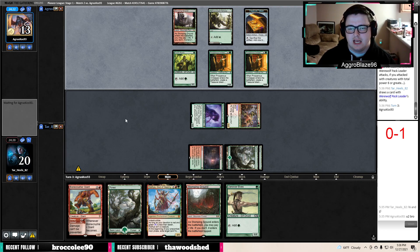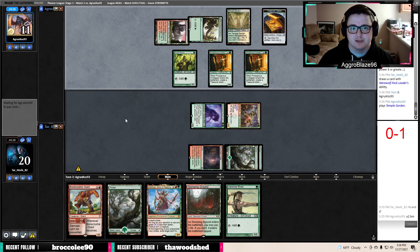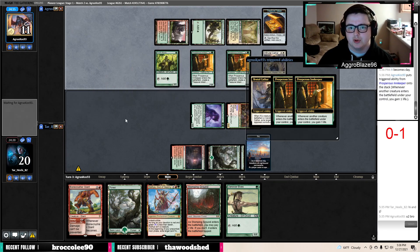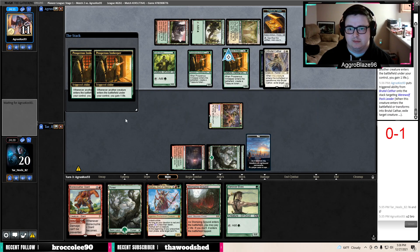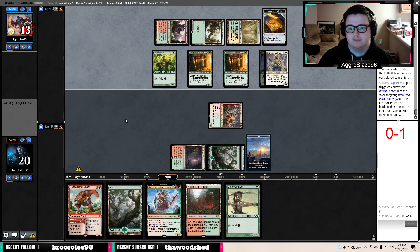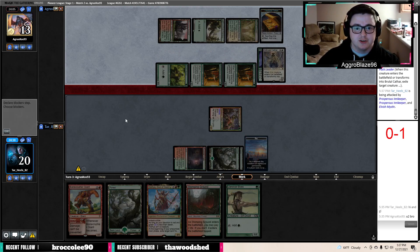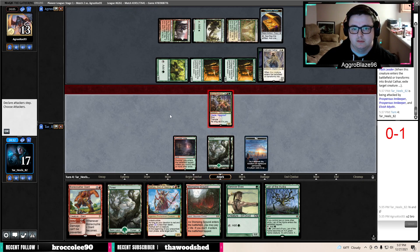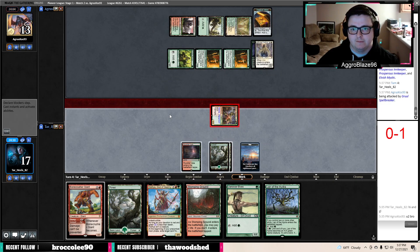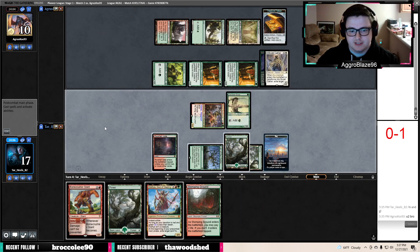Brutal Cathar — could have been worse. They go to 13 and put the pressure on. Play Lair of the Hydra, play Lair of the Elves, say go. We can hold up our Stomp here. The other play was play Forest, play Cloythus, and then during our upkeep Stomp the Brutal Cathar, which kind of dictates our turn for us.